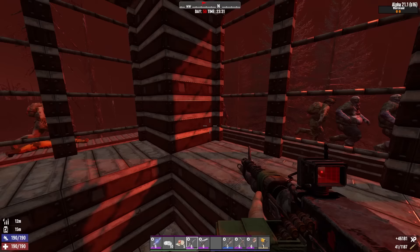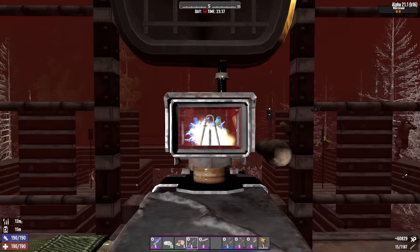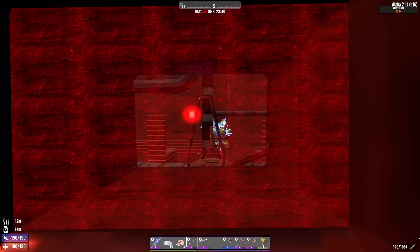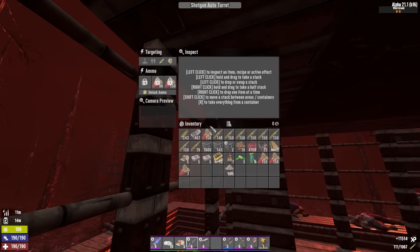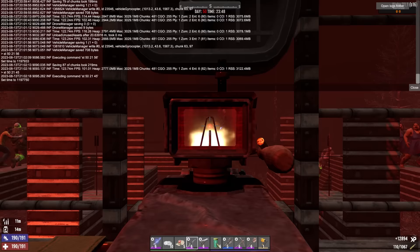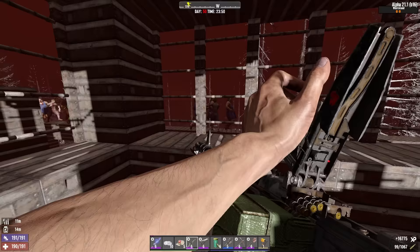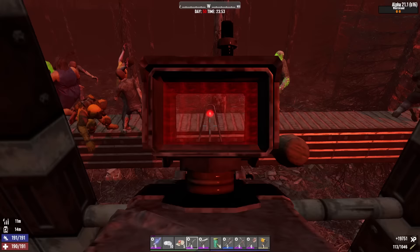There's so many. They're all tourists. This doesn't seem economically possible. Let me refill my shotgun turrets for sure. Got a skill point. Something's bugged. Oh that block is gonna break - that is not good. How are they damaging that one but not that one?